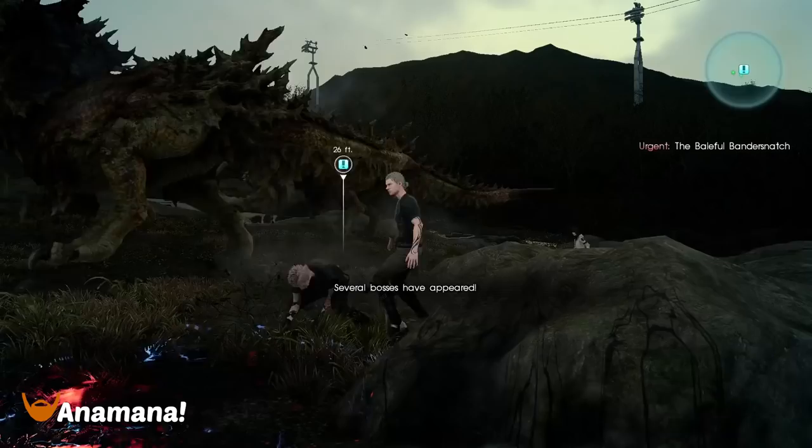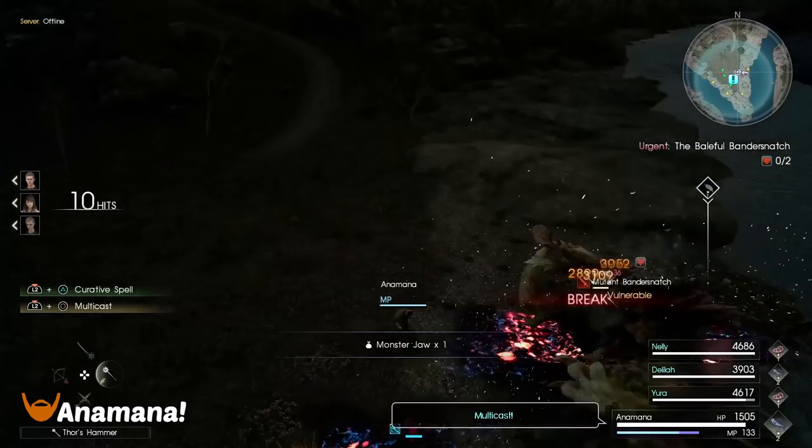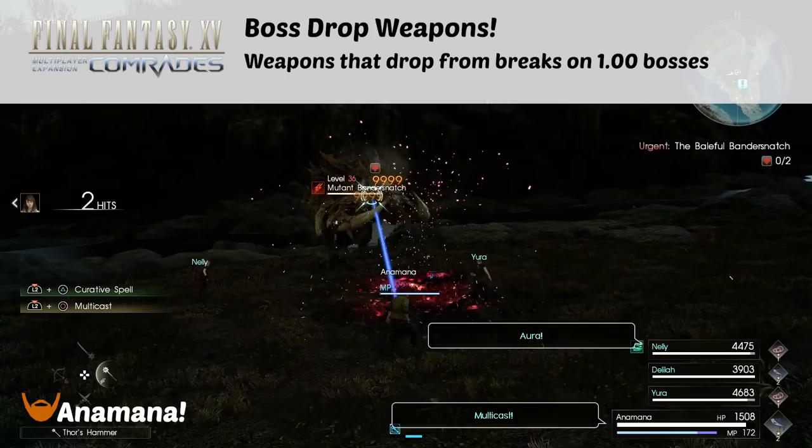Hey folks, Anna Manor here, and today I've got a little treat for those of us who have gotten a little bit bored of the Dragon Whisker or maybe the Diaga Lohengrin weapons. What we're going to be going over is weapons that drop from breaks on monsters or bosses in missions.